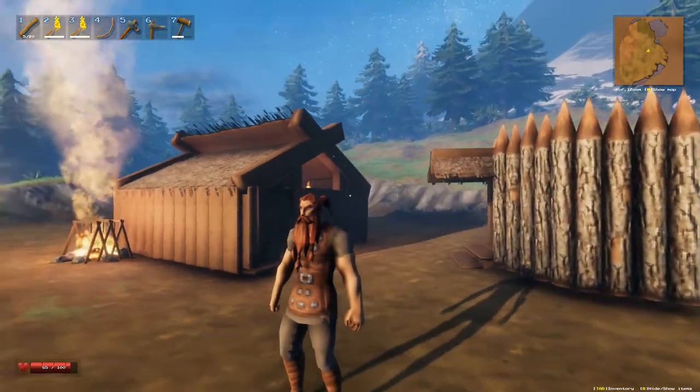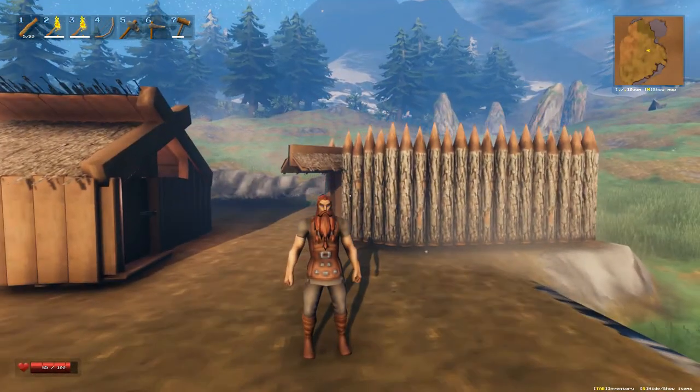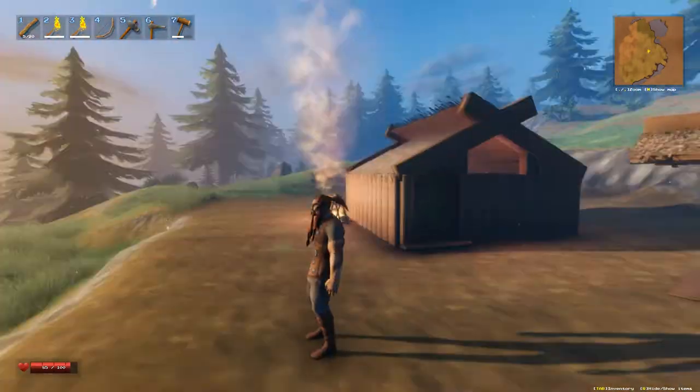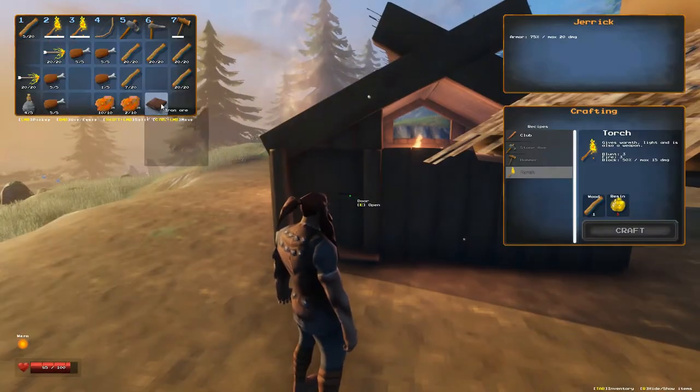Hey everybody, welcome back — another episode of Valheim. Last time we got all of our metal off that node, and now we're gonna smelt it up into bars and make some stuff. We got 12 iron out of that last run.